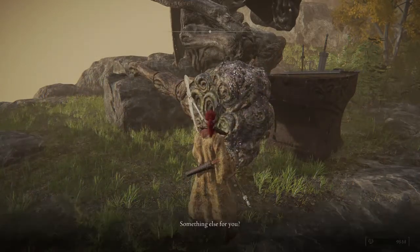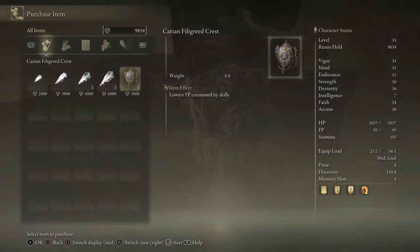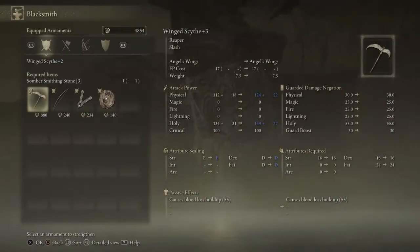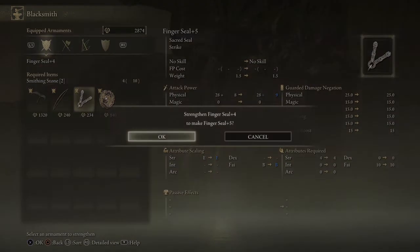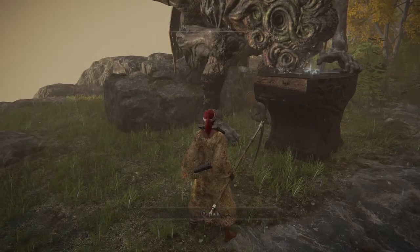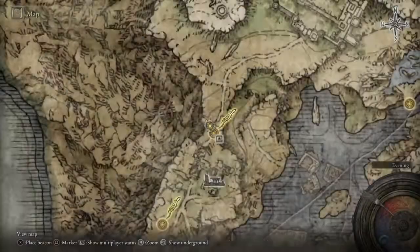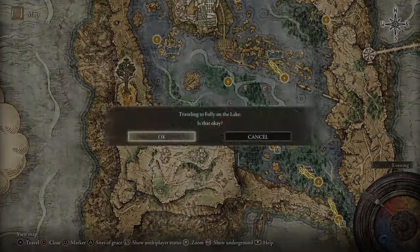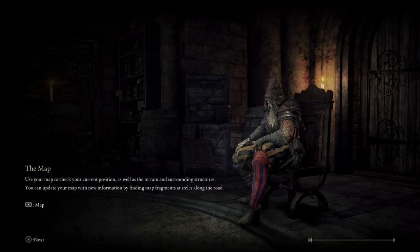We'll pause there and do some purchasing. We want the Carian Filigree Crest — that is something that's going to allow you to save how much FP you use on your skills, very useful. We can't use it right now because we still need the sword seal equipped. Now we're going to start strengthening our weapons — scythe first, all the way up to 4. We have just enough. Pretty good shape, might not have even needed to use the 12. Once more, back to Folly on the Lake and we're going right in there.